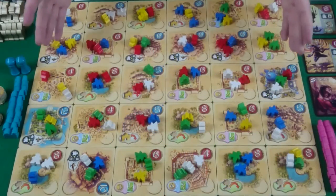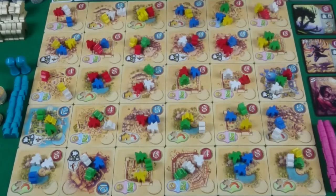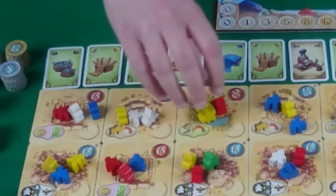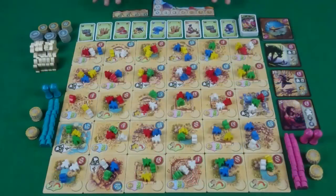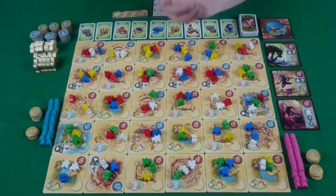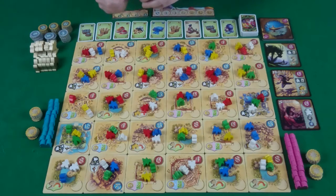Then take the 30 tiles and lay them out in a grid that is 5 by 6. Once done you'll reach into the bag and draw out 3 meeples at a time, placing them on each of the tiles. Then place the bid order and turn order tracks by the board, shake up all the turn order tokens and randomly put them on the bid order track.